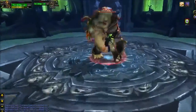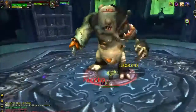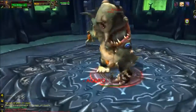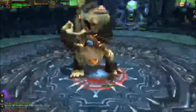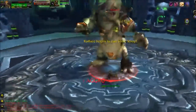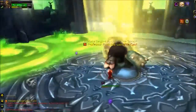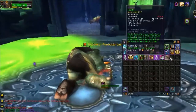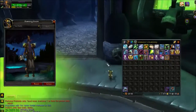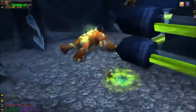The next boss is Rotface — again, tank and spank. Try to stay in the middle because as the fight goes on there will be green slime that creeps in from certain parts of the room. But if you stay in the middle it won't be an issue at all. There isn't even any green slime down yet and he's already at 10% health. He is dead and there's green slime starting to come in. I got a mace and another cloak. I just hit the gas release valve so I'm going to head over to Putricide right now.